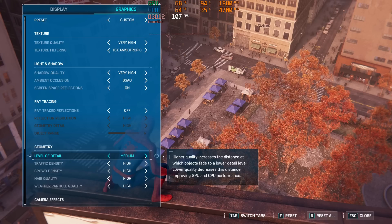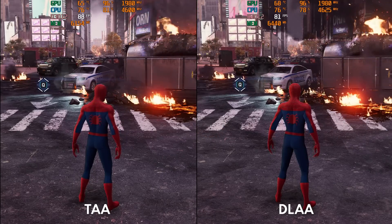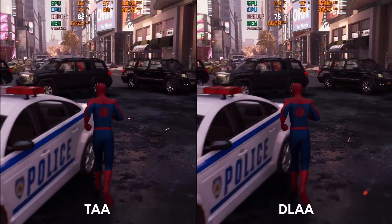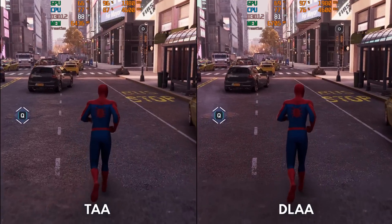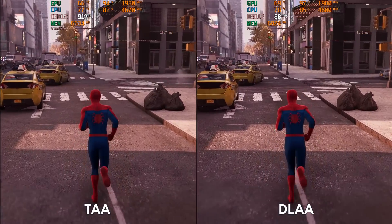Just be careful with going any lower, since it will remove objects at a more noticeable distance, which means more pop-in, and we don't want that. For the AA solution, I recommend using TAA over DLAA if you favor performance. However, DLAA looks much sharper compared to TAA, so if you favor clarity over performance, go with DLAA.